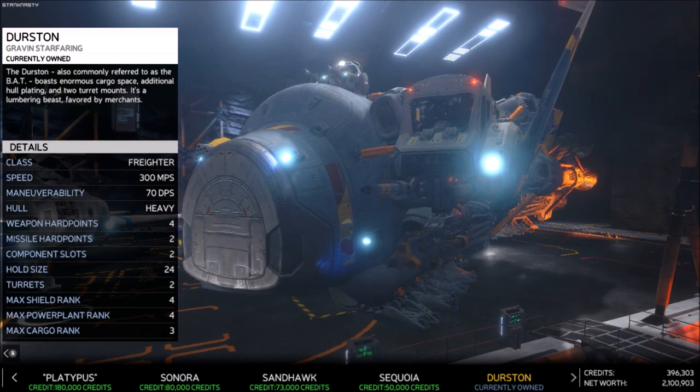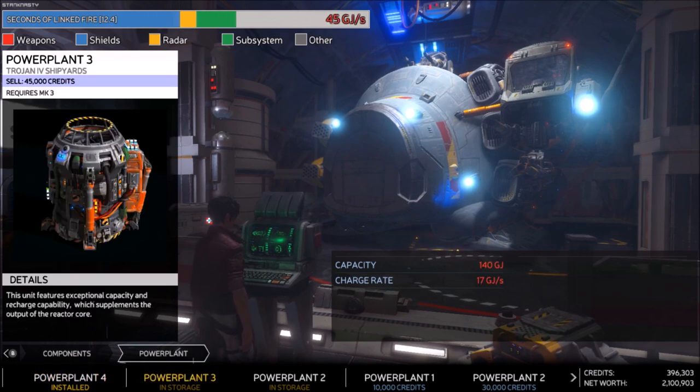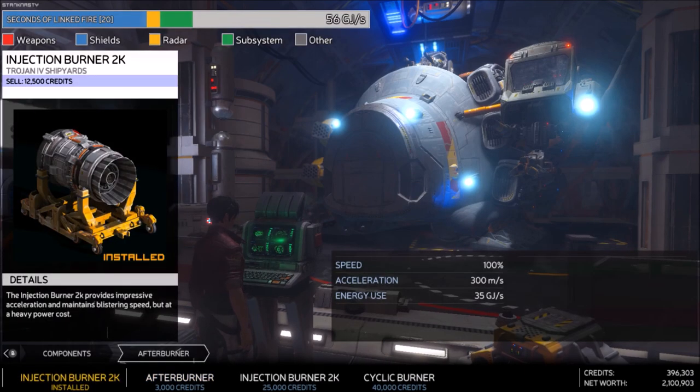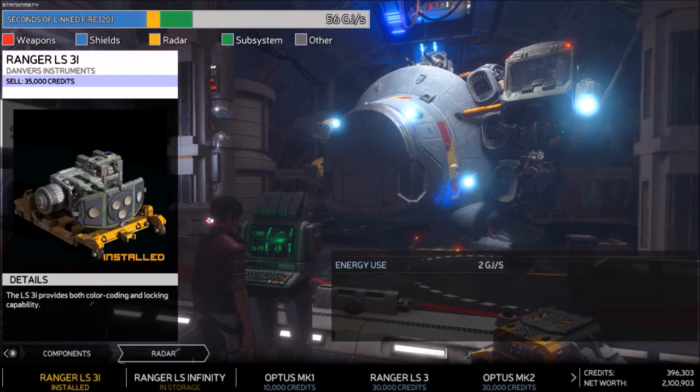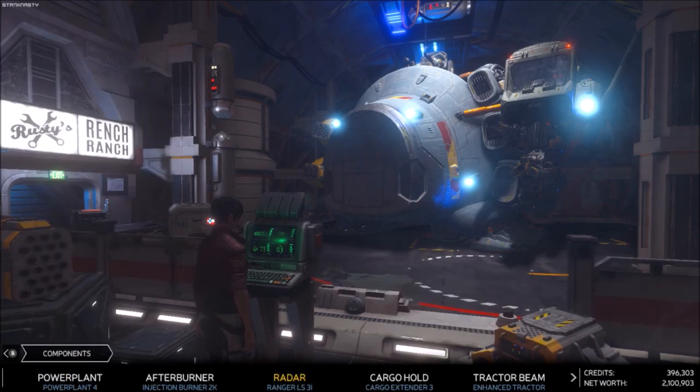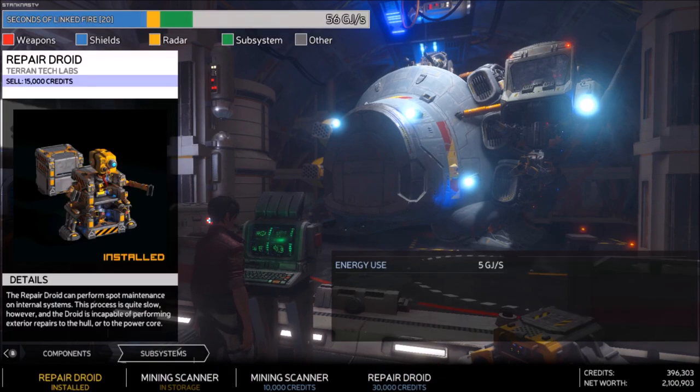It has a heavy hold, four hard points, two missile hard points, two component slots, hold size is 24. The max shield rank is four, max power plant rank four, max cargo rank three. Of course we've got the big baddie in there — power plant four — that thing's like 220,000 credits. Same afterburner I've been using, the injection one which is the quicker version, and then we got the Ranger SLI3 — not the Infinity again, because the Infinity uses one more gigajoule and I'd rather have that for more weapons. We got the biggest cargo extender, tractor beam, and jump drive.